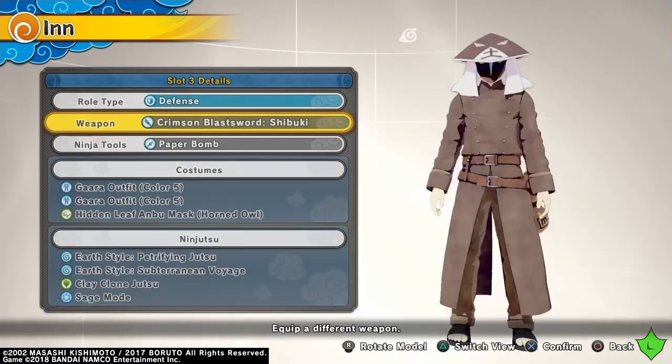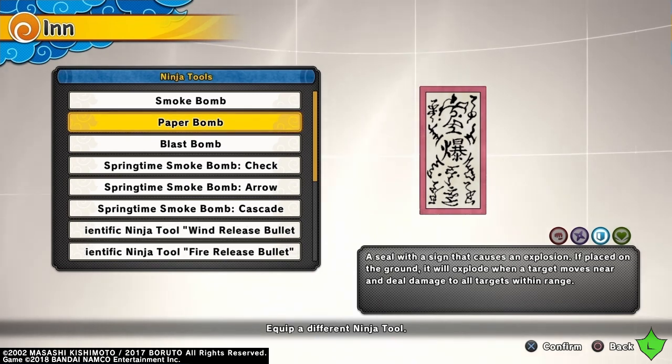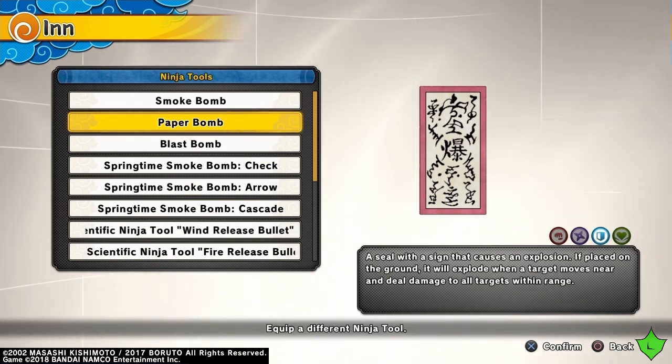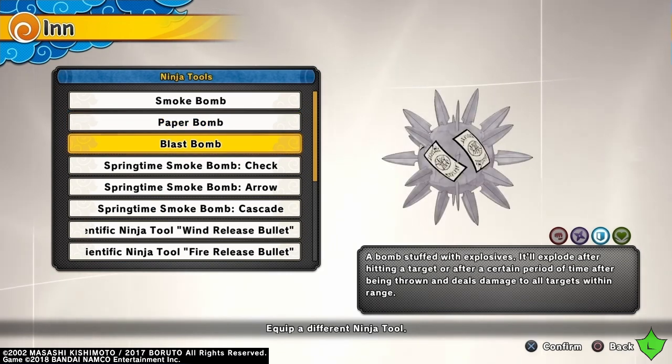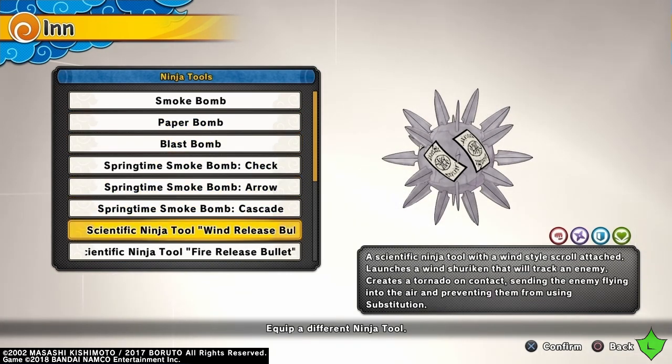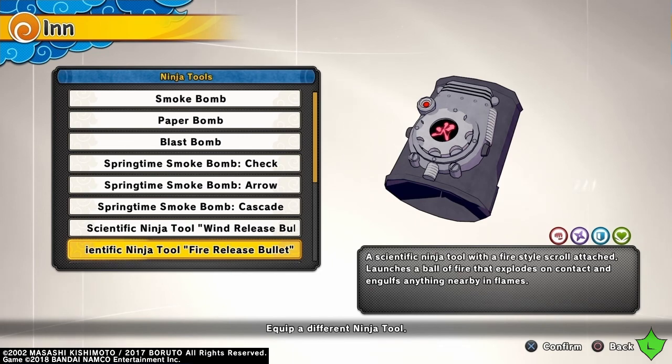Moving on to ninja tools — the one I use the most is the paper bomb. When my ninjutsu are on cooldown I'll place all three in one spot and hold block until somebody comes and attacks me, and they will go off and cause a lot of damage. Or I'll place them around the flag or base hoping one of my enemies trips over them. For combat or barrier battle I would suggest using either the blast bombs, or if you have the scientific ninja tool fire release bullet — it will go through water pillar or saint shield, which is handy against those jutsu.